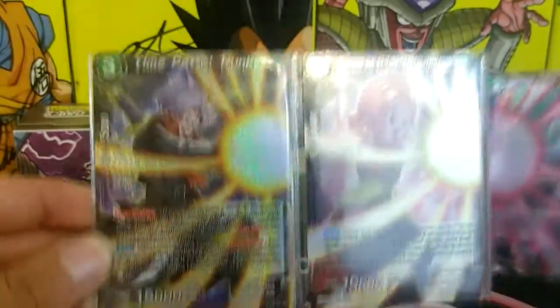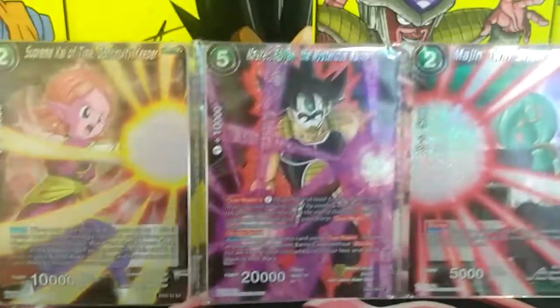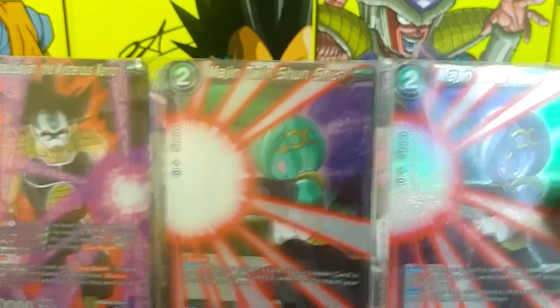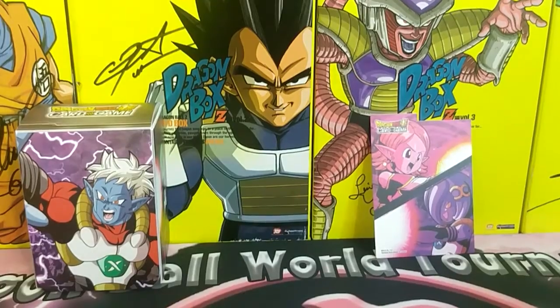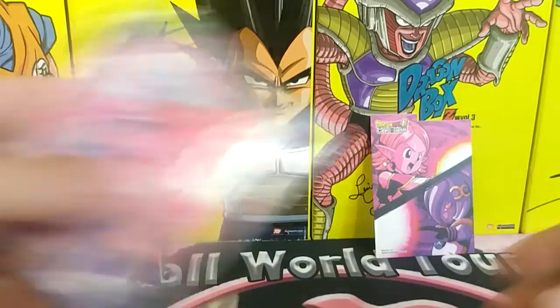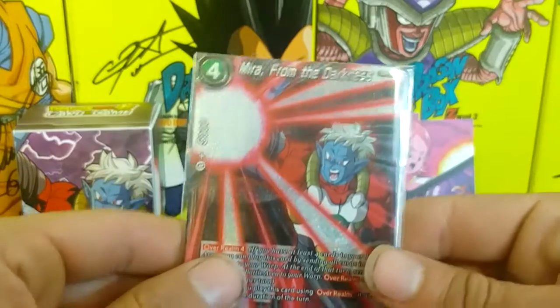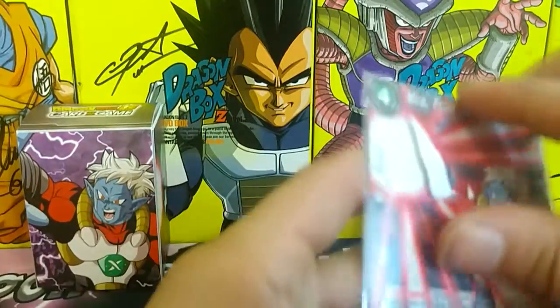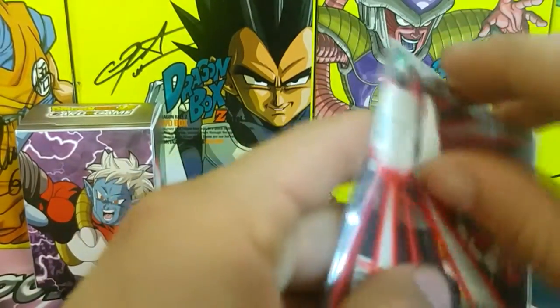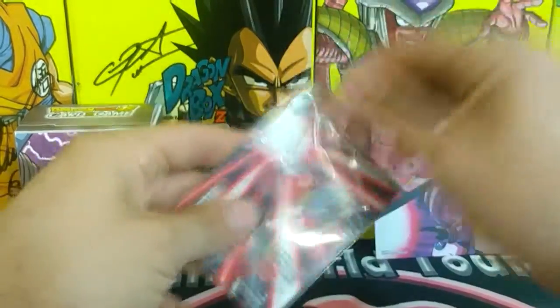We get: Time Patrol Trunks, Supreme Kai of Time, Continuity Keeper Masked Saiyan the Mysterious Warrior, Majin Twin Haru Haru, and we also have the two main ones — Time Ruler Towa and Mira from the Darkness. I'm gonna start with these two. Let's get these out of the box.